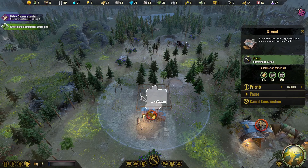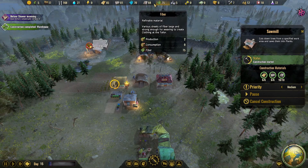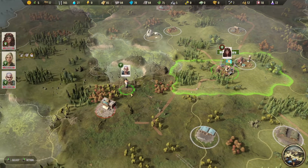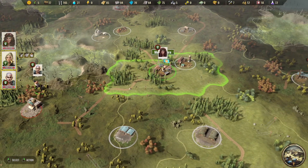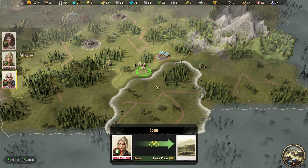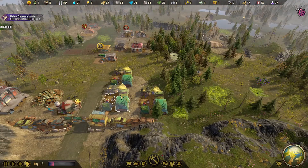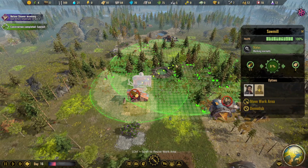Construction completed on the warehouse — that's good. We can actually... we got a lot of metal. We're doing pretty good on our building resources so far. If we can gather some components, that'll be pretty helpful because we need to start building structures that require them and require power pretty soon. Hopefully we find some more research points. We got another bandit here — she's still at full health, so I'll have her go up against him. He's only got two defense, so she can maybe take him out. Sawmill's complete — awesome.